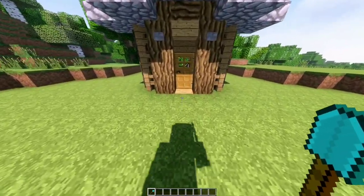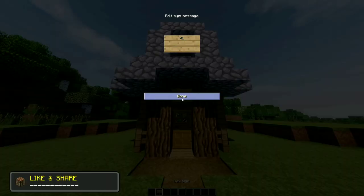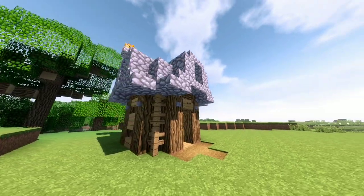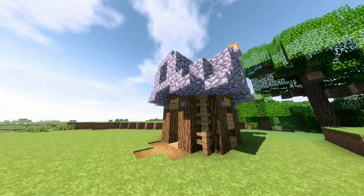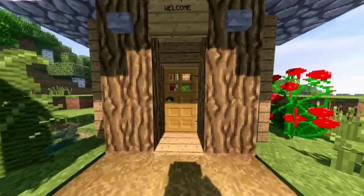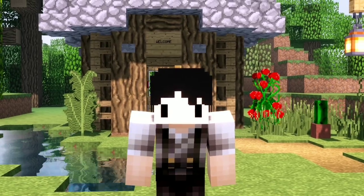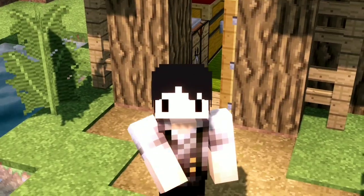The last thing to do is add a little pathway at the entrance and don't forget your welcome sign. We are finally done! I recommend decorating the outside to make it look more homey. For the inside I added the essentials — here's what I came up with. And there is our small detailed starter house. Hope you enjoy your mansion! Thank you for watching, don't forget to subscribe, and I'll see you next time!